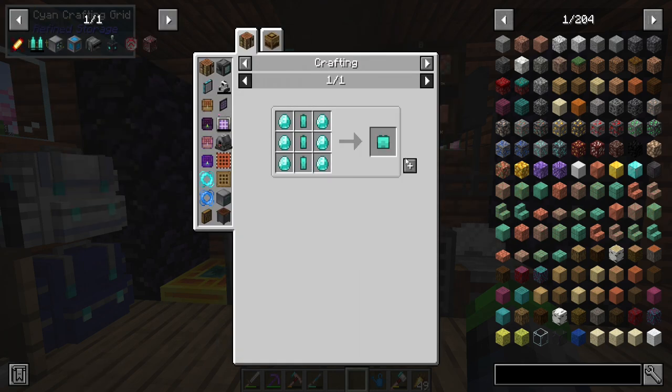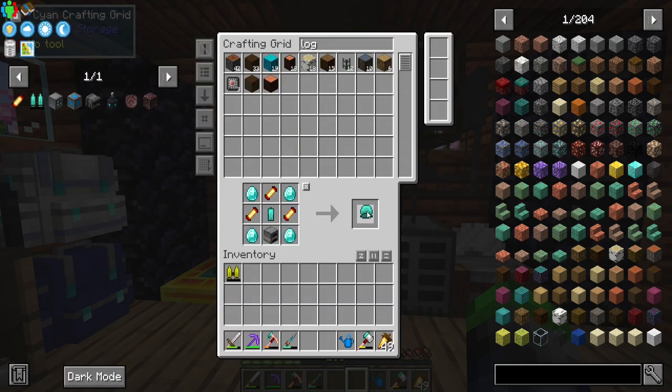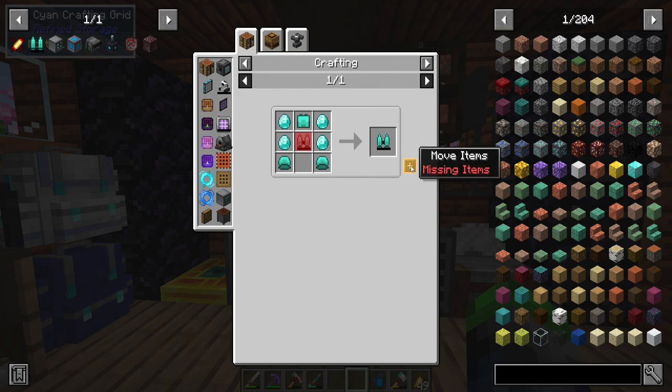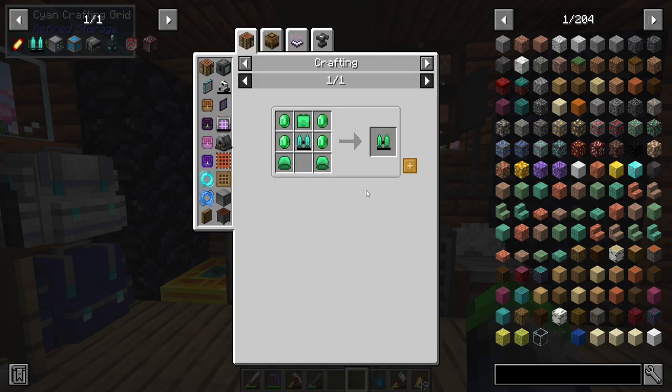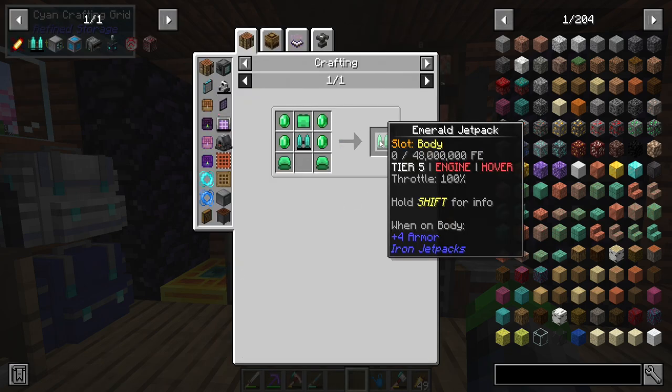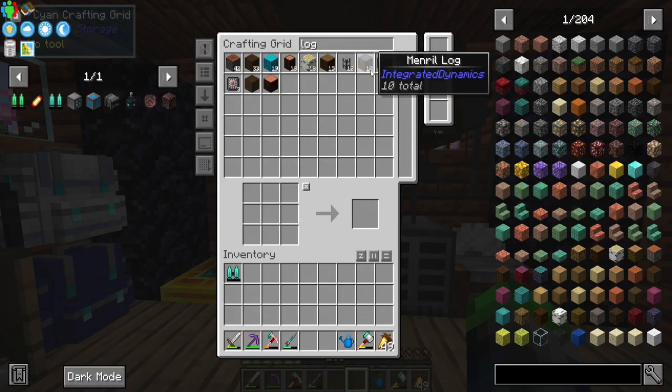Now we can craft up a diamond jetpack — holds 30 million RF. We have a bunch of emeralds so we might as well make the emerald jetpack too. We need to make the elite version, which requires more wood and lots of sticks.